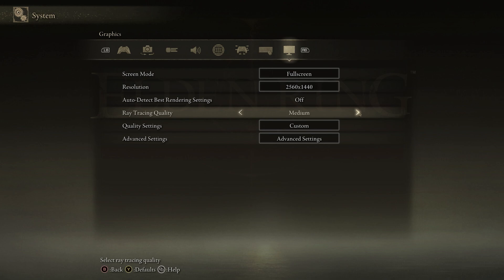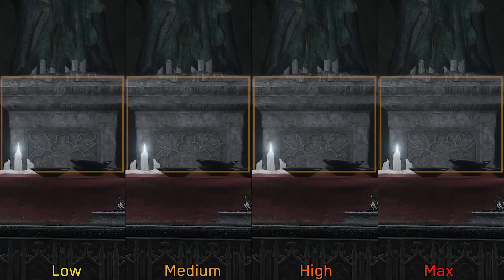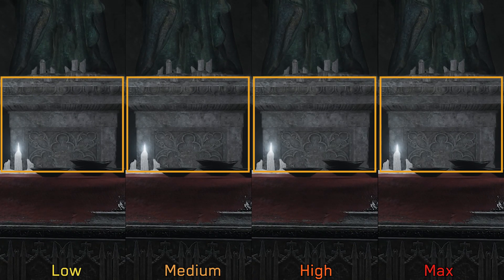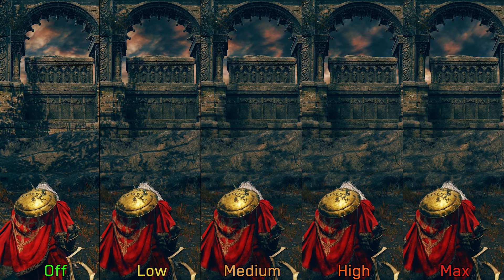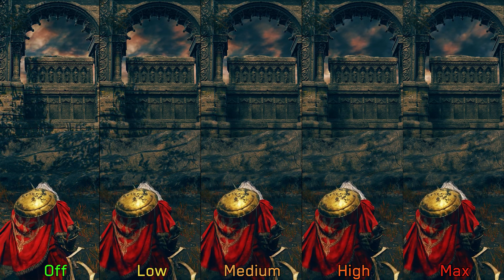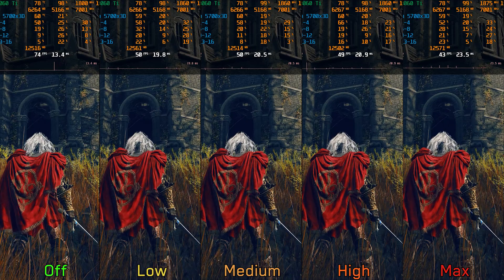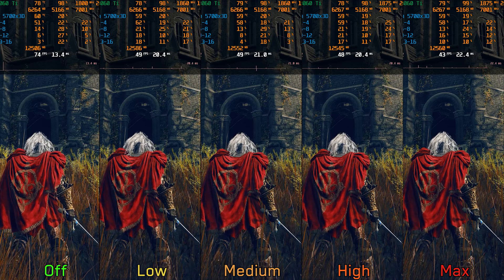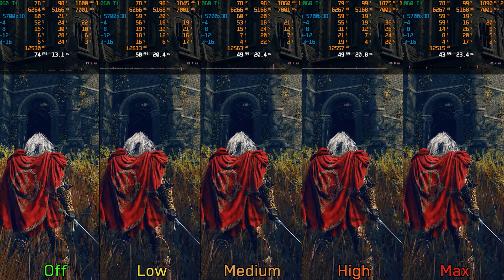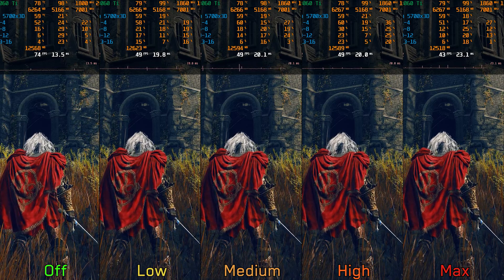Let's jump into the settings, starting with ray tracing. There are two ray tracing effects in this game: ray traced ambient occlusion, which replaces SSAO and provides better ambient shading especially on grass and foliage, and ray traced shadows, which replaces shadow maps with more accurate shadows that become softer the further away they are from the casting object. Ray tracing is very demanding — going from off to low, medium, and high costs around 34 percent, and to max about 41 percent. The visual benefits don't justify the high performance cost, so I recommend leaving ray tracing disabled.